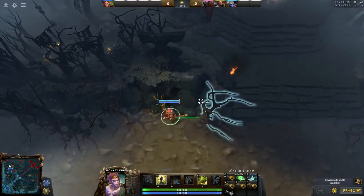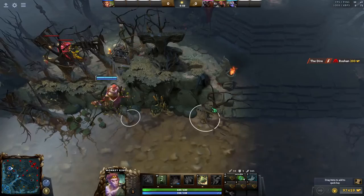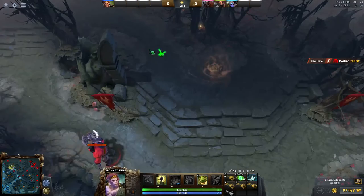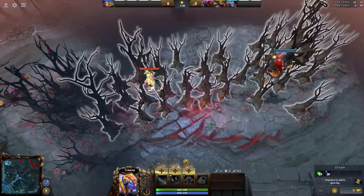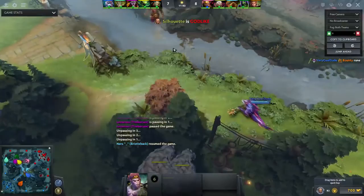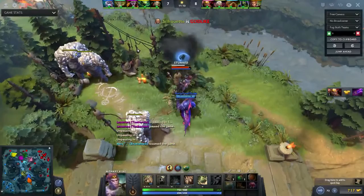Another incredibly strong aspect of this spell is that it gives you flying vision in the area you are in. Paired with the insanely low cooldown, it makes juking Monkey King nearly impossible. It should also protect him from ganks, as you can jump around trees between creep waves and spot heroes hiding in trees, or quickly jump into a group of trees if you see a gank coming. When ganking this hero, you need to bring tangos or Quelling Blade and try to destroy the tree he is perched on, since he won't be able to jump back up after being stunned.